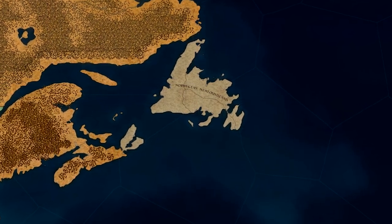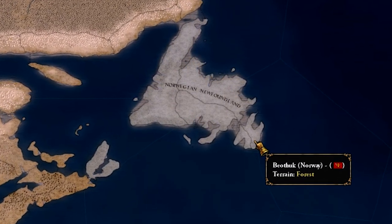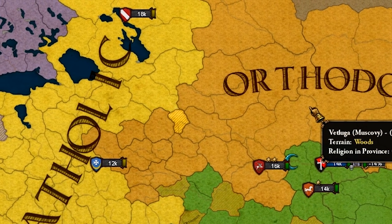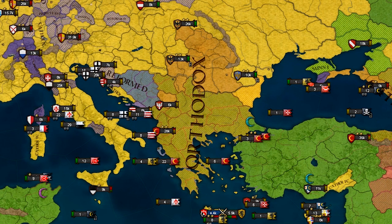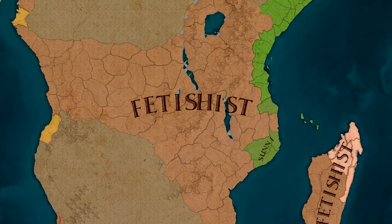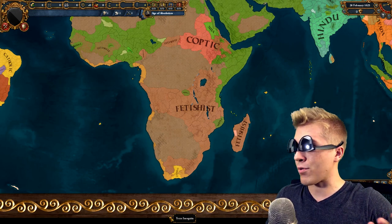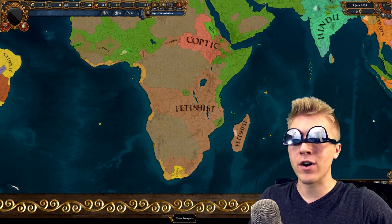I thought for a second this was our beautiful gray blob - nope, it's Norway. I don't know how they got their independence; that's what really threw me off. With a strong Commonwealth, the orthodox religion might just be killed off, because Muscovy - I just can't see them surviving. That also depends on how well the Ottomans do. I feel like since we're on this subject, I should probably bring it up: I've had way too many people out there ask me for feet pics. What the fuck is wrong with you guys?